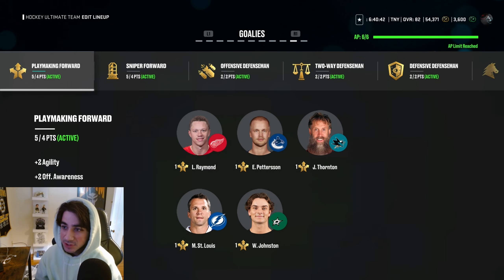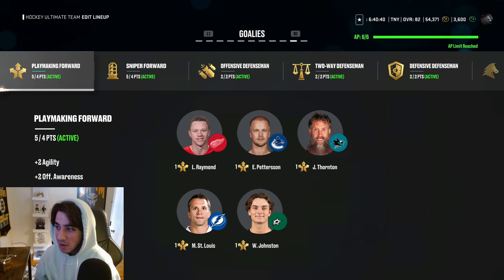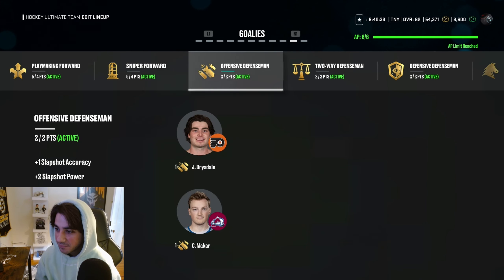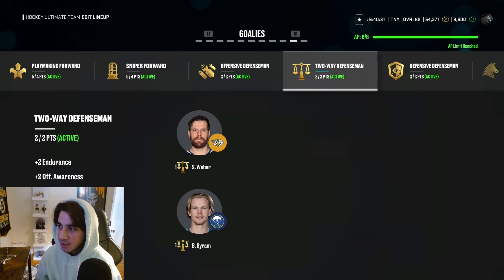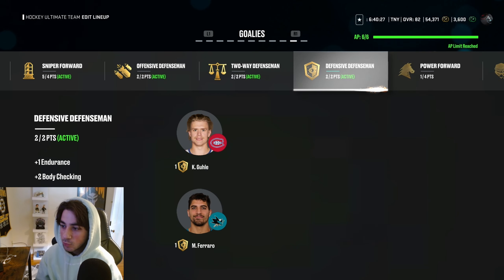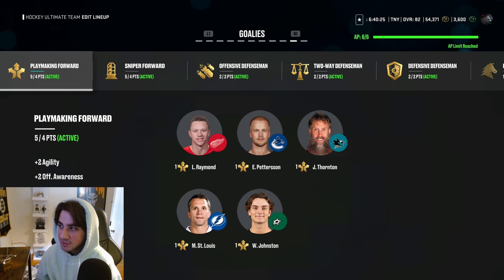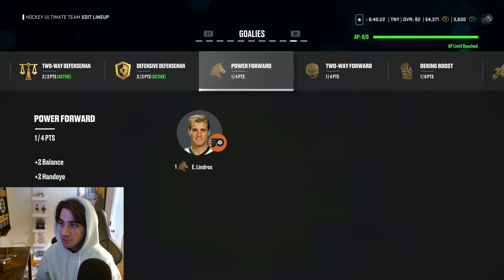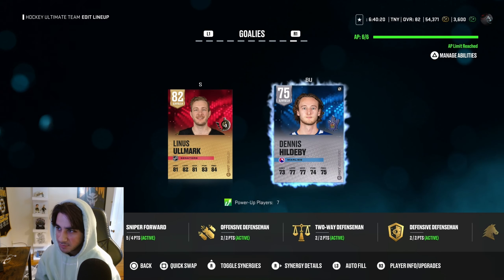For synergies, we have playmaking forward on Raymond, Pedersen, Thornton, St. Louis, and Johnston. Sniper forward for Caulfield, Rashard, Matthews, Curry, and Sackick. Offensive defenseman for McCarr and Drysdale. Two-way defenseman for Weber and Byram. Defensive defenseman for Gooley and Ferraro. So we have five synergies activated — pretty solid. We could get power forward synergy activated if we swapped out a few players, but it's not that serious.